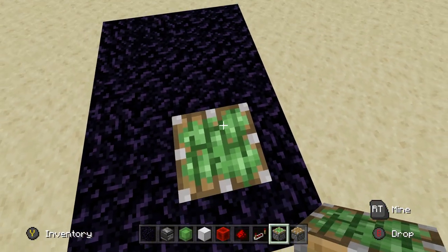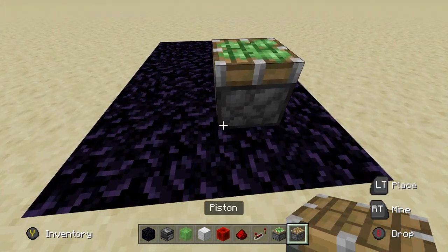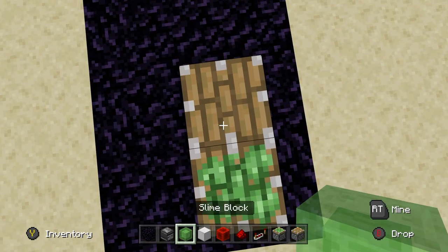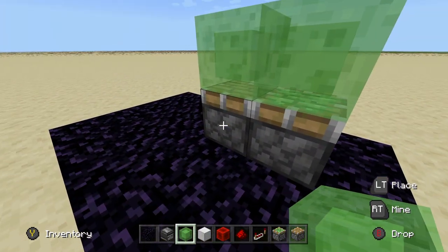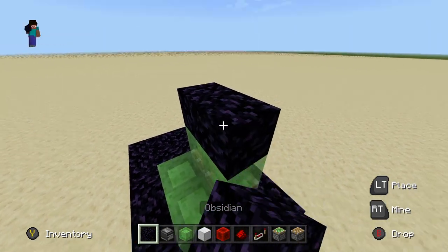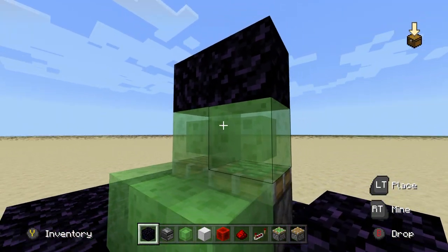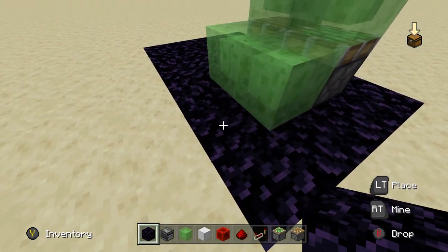So what you want to do is start out — this is going to be the front of the flying machine right here, where there's not observers in your way. The first thing you want to do is place a sticky piston just like that. Then place a regular piston next to that sticky piston. You want to place two slime blocks on the face of those pistons, and then two slime blocks off to the side like this. Now I like to place some obsidian blocks — basically unmovable blocks — so it doesn't fly away on you.